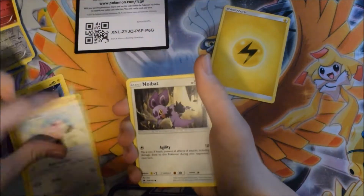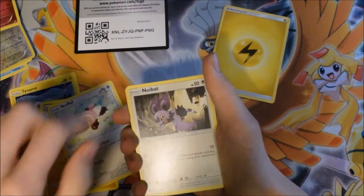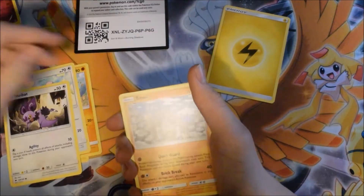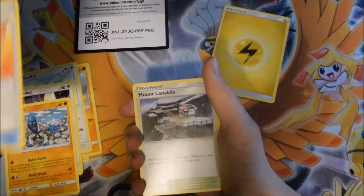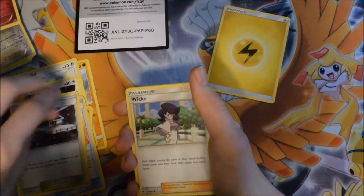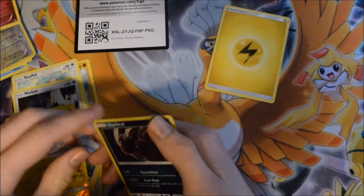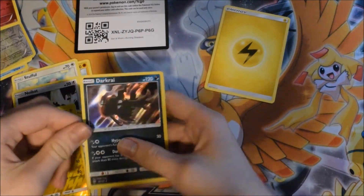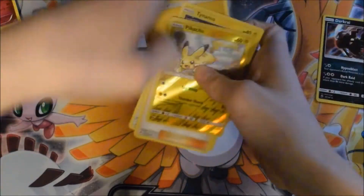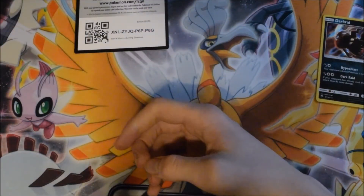Mudbray - that was one of the cutest cards ever, that stuff was so cute. I just have a Toys stamp promo art. Noibat, Stalk Whisper, Baton - nice, always useful. Mount Lanakila Wailiki, reverse holo Pikachu - nice! And a holo rare Darkrai - that's cool! Okay, so at least we have a holo rare, that's still something.